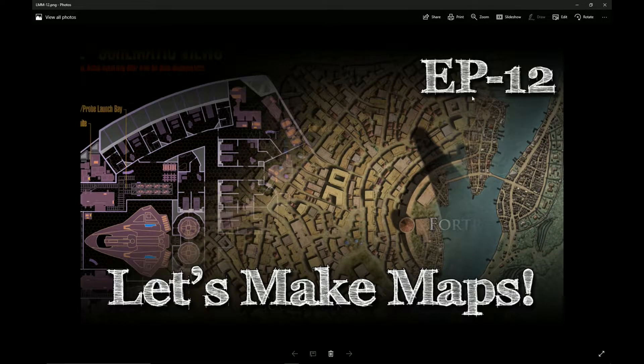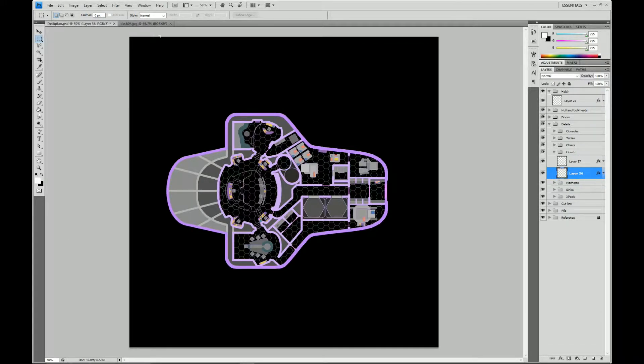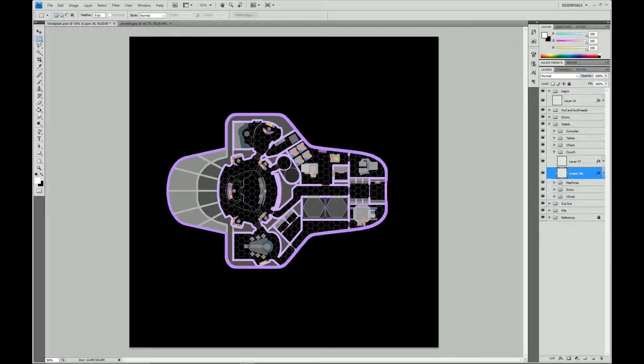Hey everybody, this is Michael. Welcome back to episode 12 of Let's Make Maps, where we are making a fake Star Trek deck plan based on the bridge level of an Intrepid-class starship. Here's the example we've been working from — one I made for a home RPG. Last episode I showed how to make some of the details. I'm not all that happy with the way this turned out, the colors and all, but it's going to work for what we're doing.